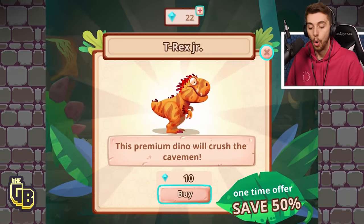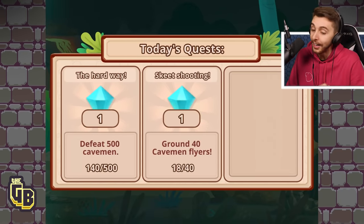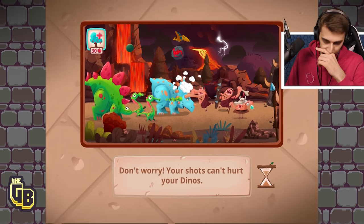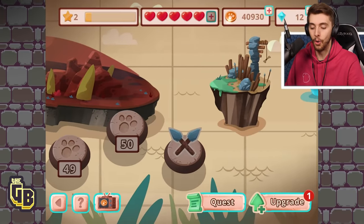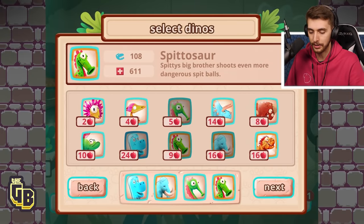I can buy a T-Rex! I'll go on then, you twisted me. It's only 10 to unlock a T-Rex, and then just coin after that. Where's the boss? We gotta get to the boss level — we have to! T-Rex is 16.